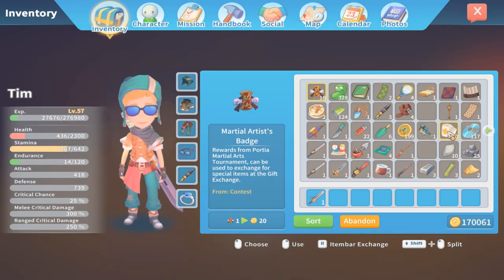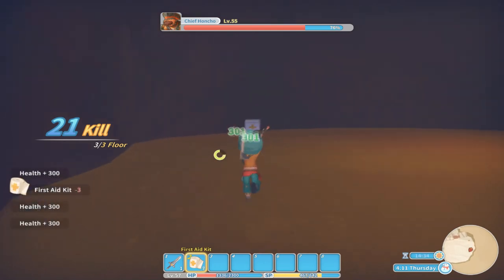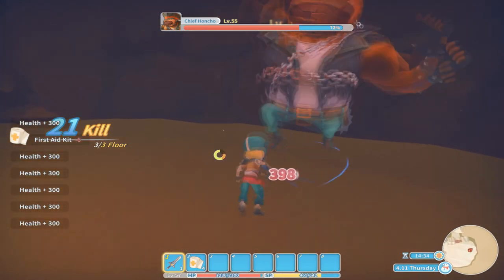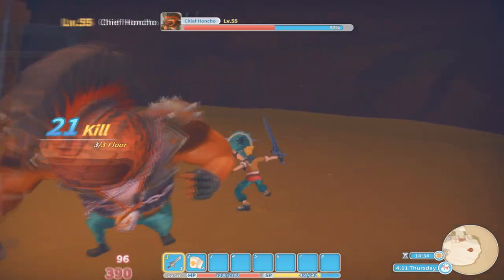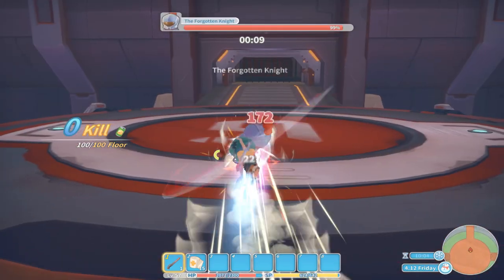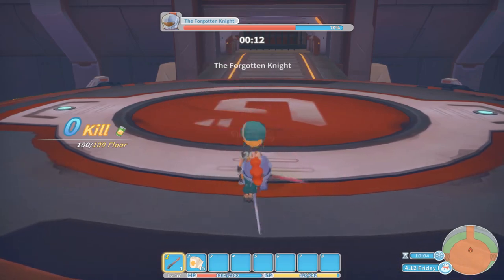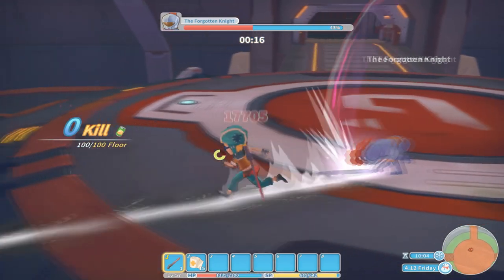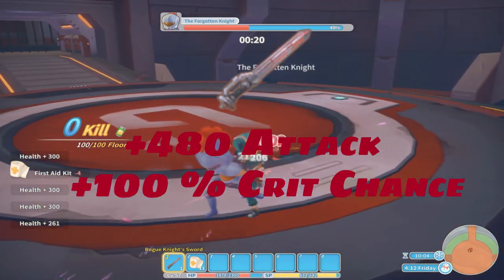The next swords are not craftable — you will have to complete quests and get them as rewards, so be prepared for that. The next items do contain spoilers as you have to beat the main story to get them, so if you want to be surprised, don't watch the next part. Once you've completed the mission 'The Final Battle' and defeated the Rogue Knight, you will be able to acquire his sword. The Rogue Knight sword can be pulled from the ground where it lays at level 50.